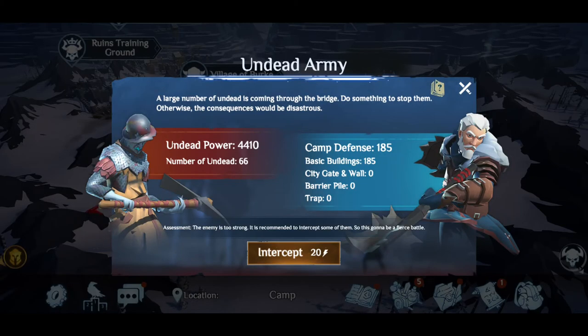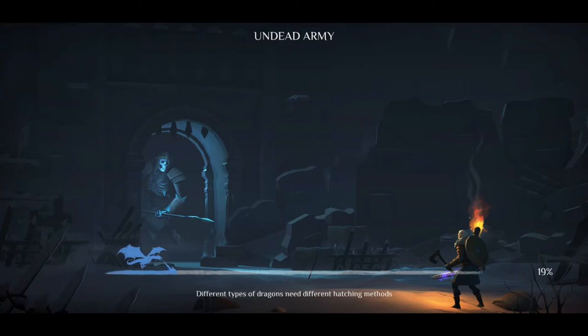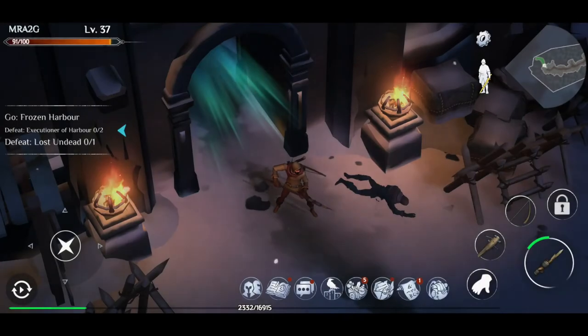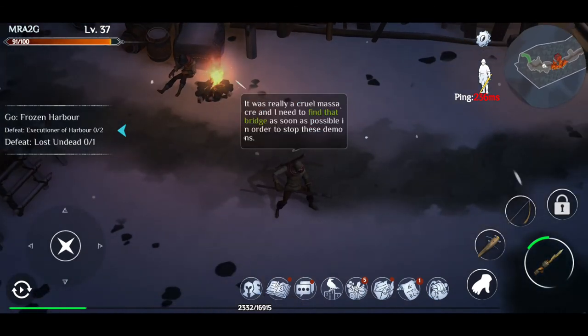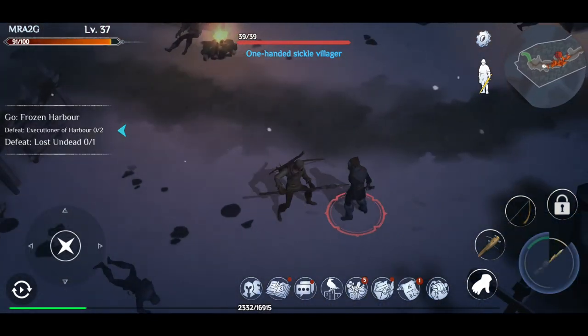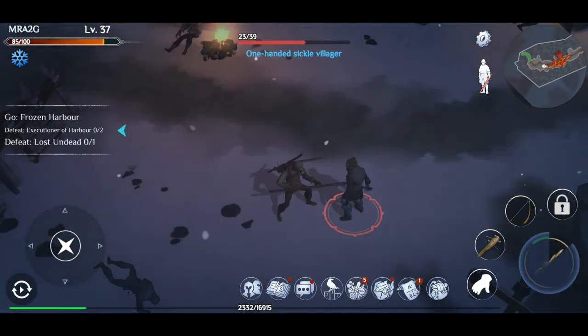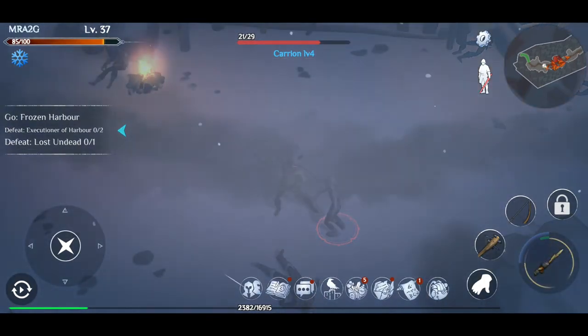We've got the undead army — can I intercept? I can. Wow, there's a bit of undead there. The enemy is too strong; it's recommended that you intercept some of them — it's going to be a fierce battle. Well, why the hell not? Let's see what I'm dealing with here. I think from what I've seen in screenshots, I've got a minor understanding of what I need to do. One-handed sickle villager — let's get one of these guys to come over here. And as you can see, they've actually got the little health bar, which is good.